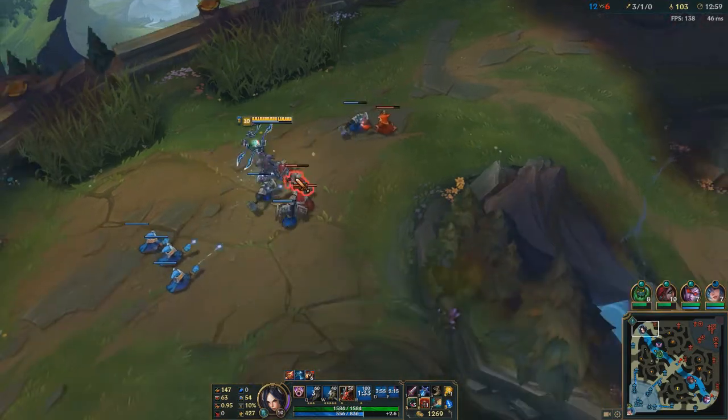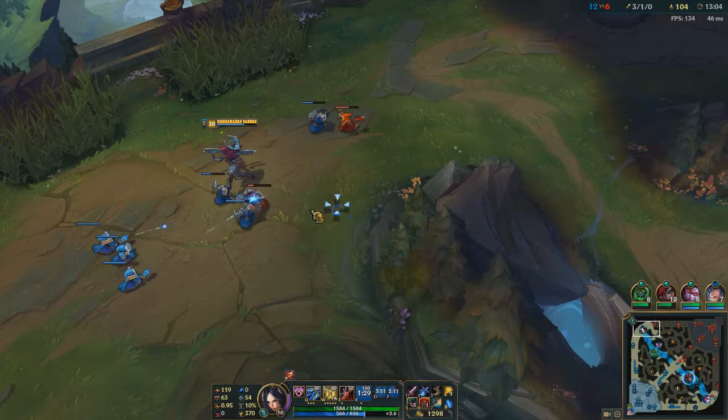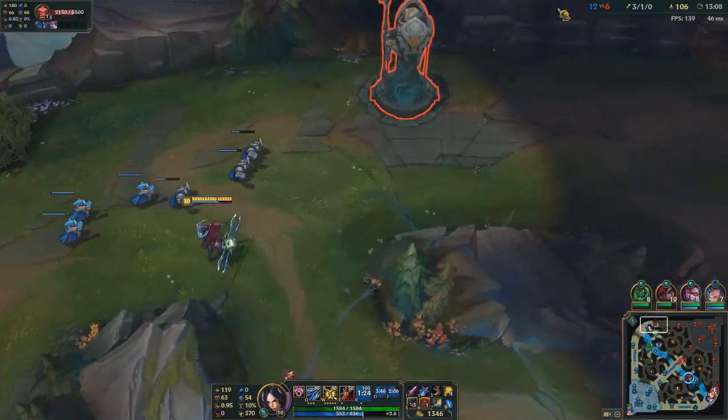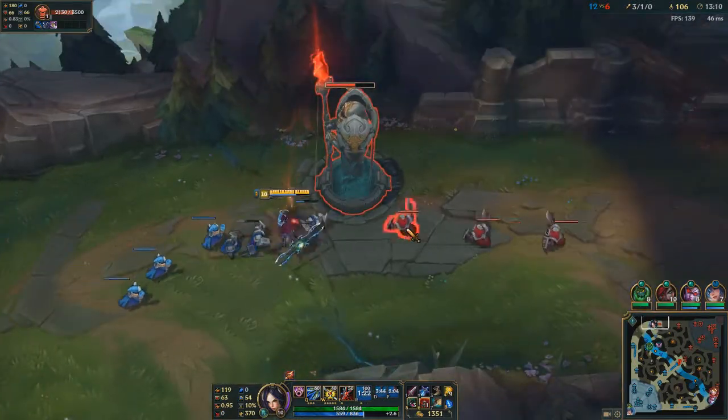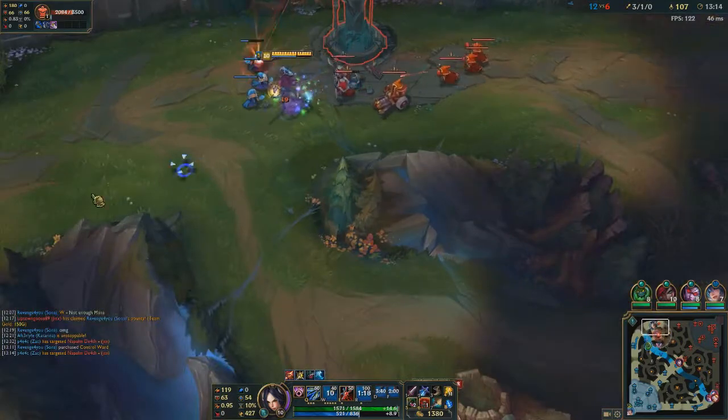One thing I like to do is get a combo on them without using my ult first — get them to about half health and then give them the all-in once you've chunked them with your regular combo already. But with Gangplank, I just like to all-in them straight away.